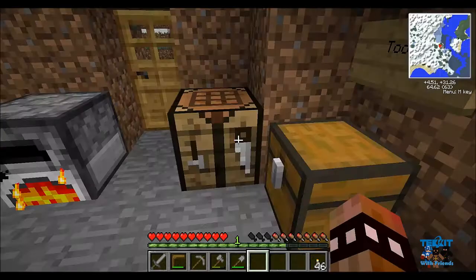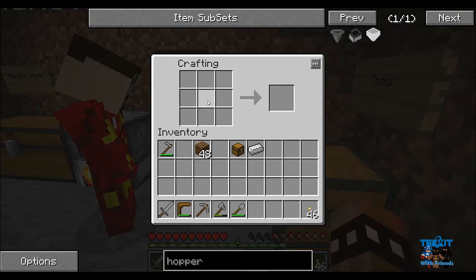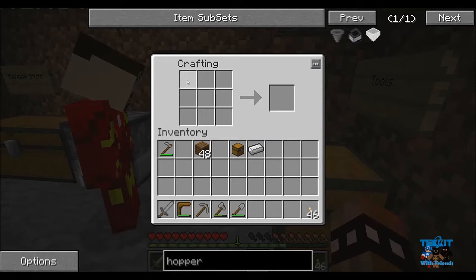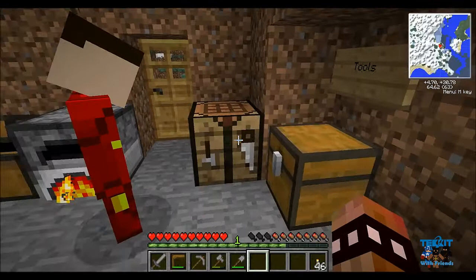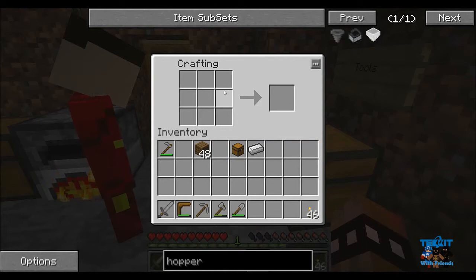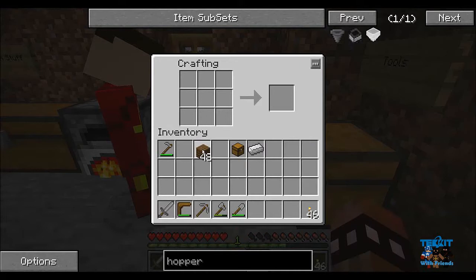What you need is five iron ingots and a chest. I'll give you this — pick up that stuff. Go into your crafting bench. Put the chest in the middle slot. On the left and right top boxes put an iron ingot, underneath those two put an iron in each, and then an iron ingot directly underneath the chest. So you've got the chest in the middle with iron above, below, left, and right — basically. You got it!